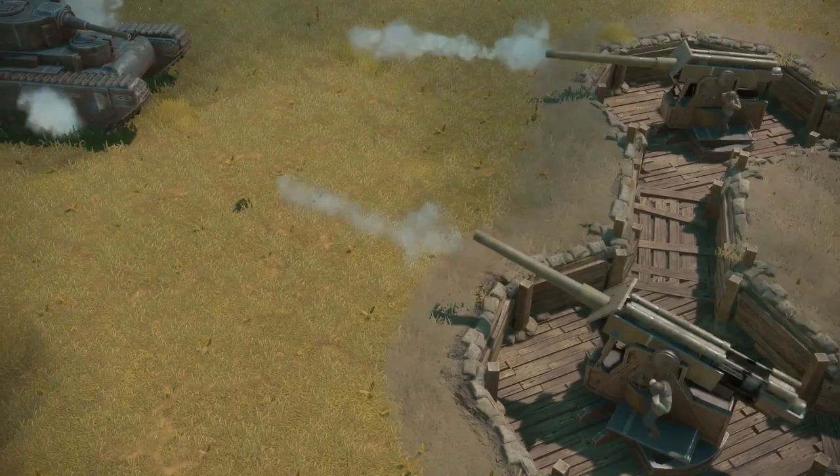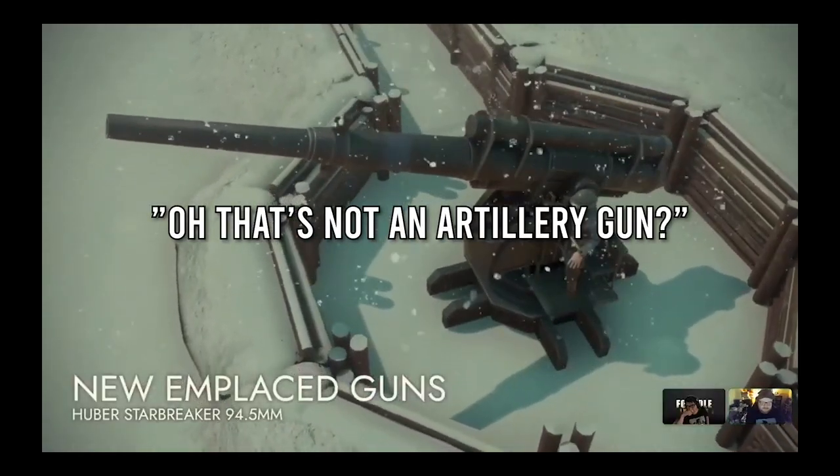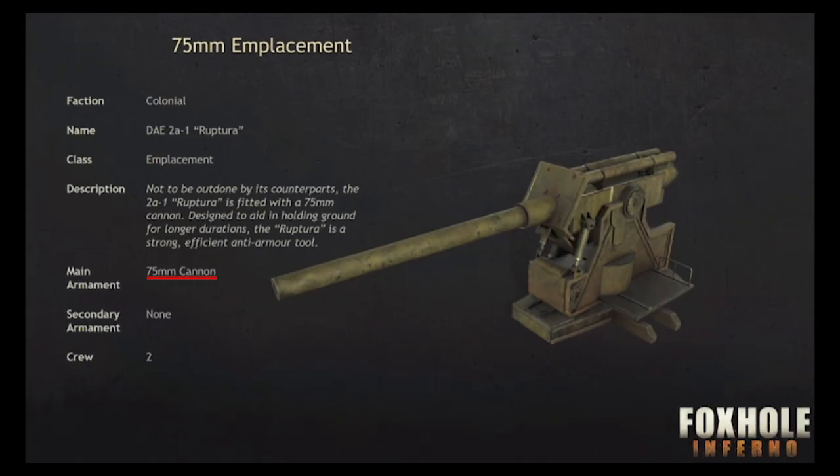Both sides are now getting a new type of emplacement gun — that's not an artillery gun, because goddamn these are some big ass guns. The Wardens are getting the 94.5mm version and the Collies are getting the 75mm version.